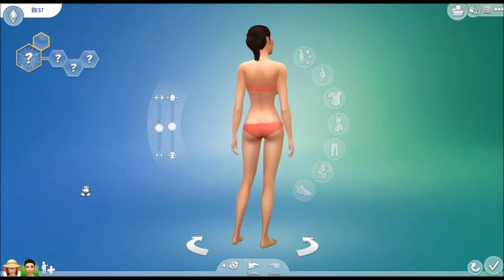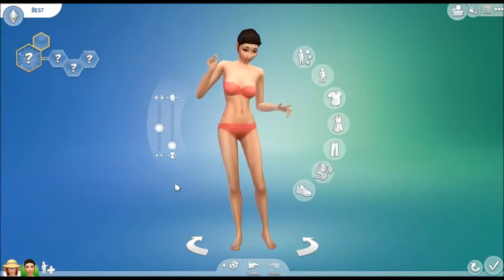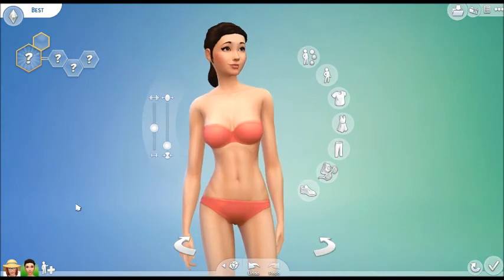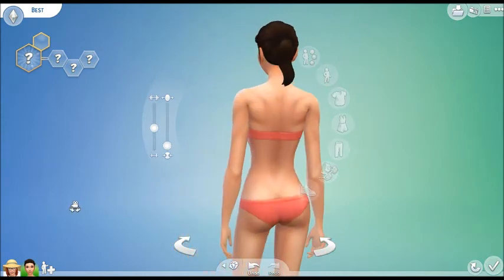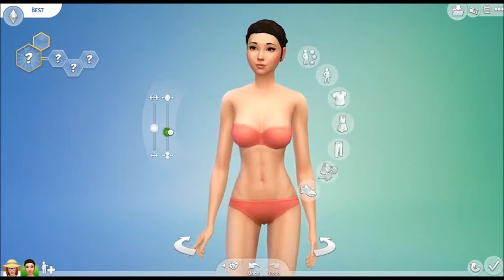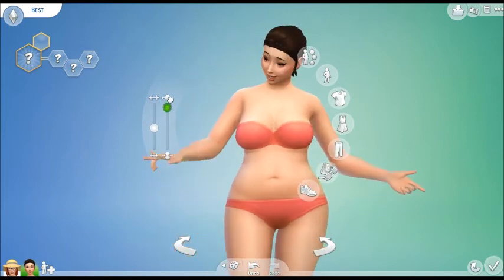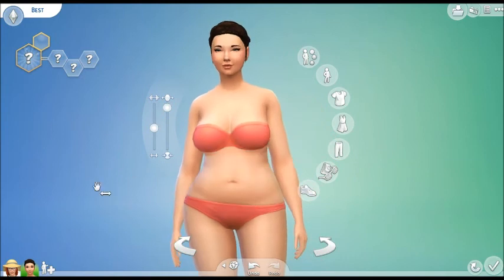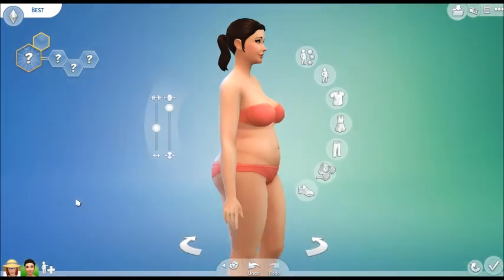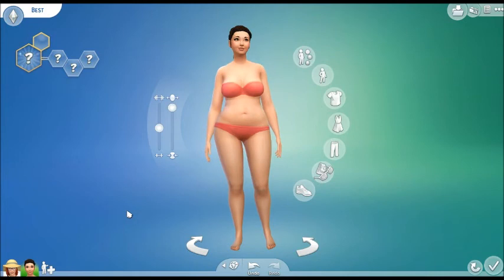Now there's so much leeway with these sliders, it's unbelievable. You're skinny - and the skin tone changes too when you do that. Look at her ribs. Which is skinny, and then you can see it slowly - she starts to fill out until we get to this, where you can see her little pudgy belly, which is cute. Look at that. Now I'm gonna show you the extremes - there's tons of in-between stuff, but we're gonna make the biggest Sim we can.